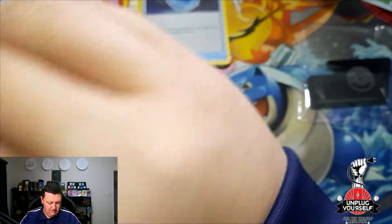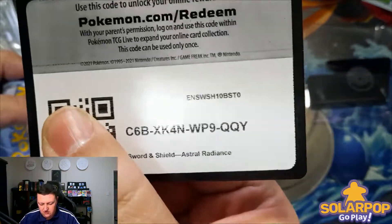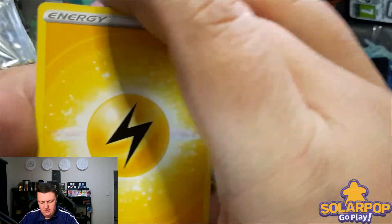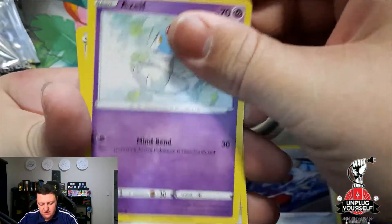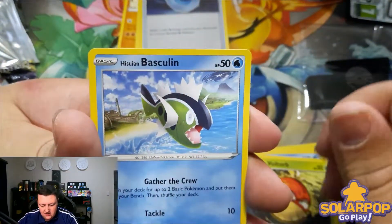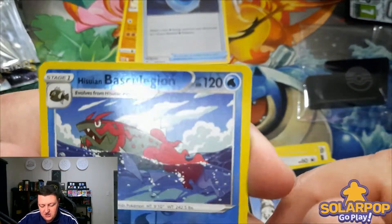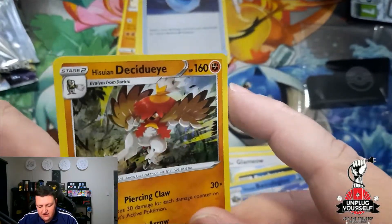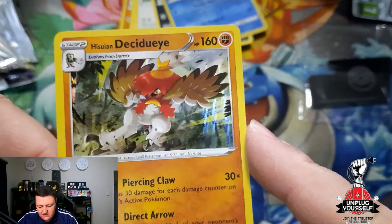Let's see what's in pack number two — a black card is usually a good thing. Here's your code card. Electric Energy. Azelf. Spheal. Mantine. Hisuian Voltorb again. Hisuian Basculin. Glameow. Poochyena — reverse holo Hisuian Basculin. And for the rare: Hisuian Decidueye as our first holographic rare. Very cool — and as you can see, it's no longer a Grass type; this Hisuian Decidueye is a Fighting type.